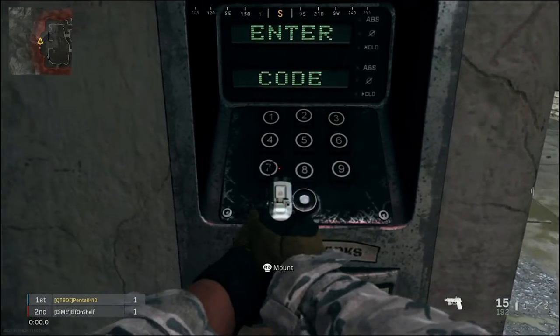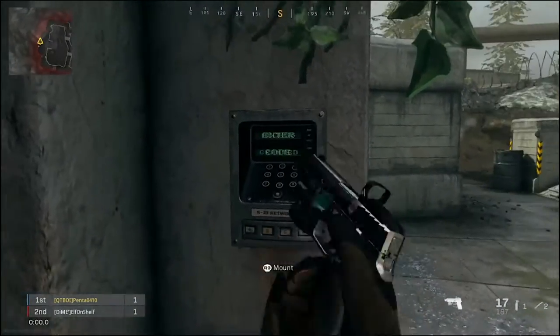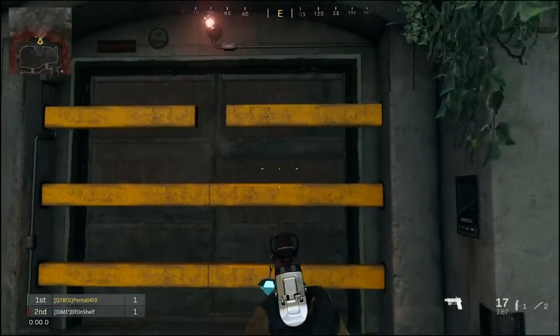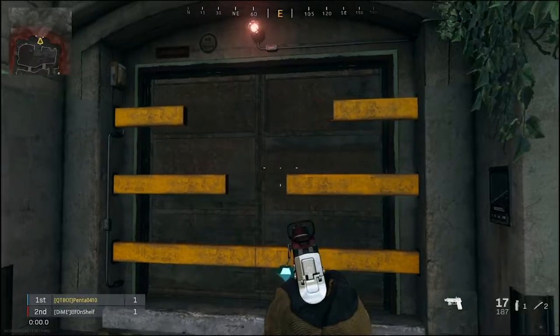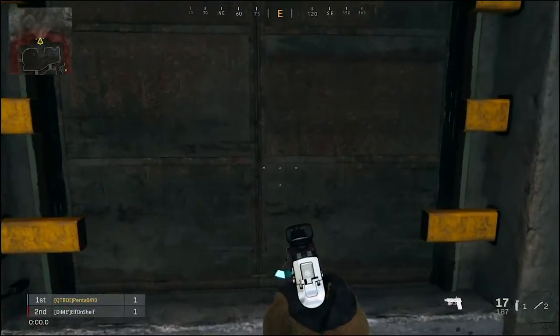So you enter 5, 8, 7, 6, 9. Hit enter code, and then it'll say access granted — that's how you know you've done it right. The yellow gates will start opening, and then the doors will open up.